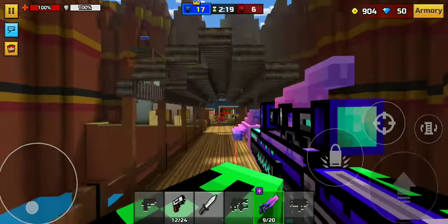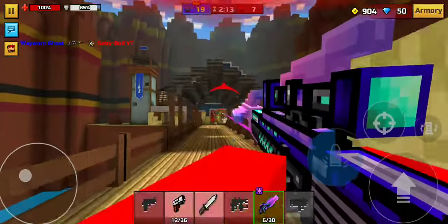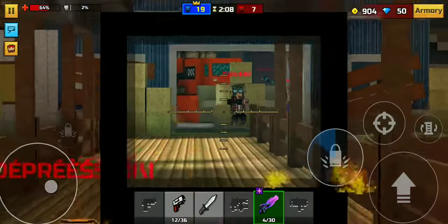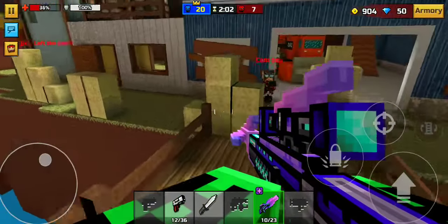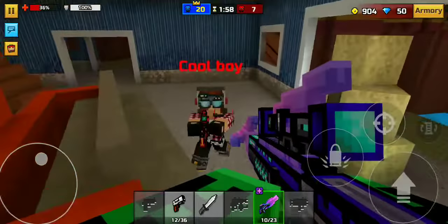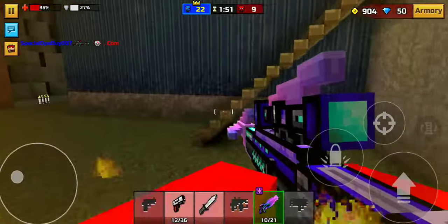Quickscope, quickscope! Come on, just do a ricochet kill. This is a very bad idea to stand right here. Die! Quicker — no, don't kill me, please have mercy on me.